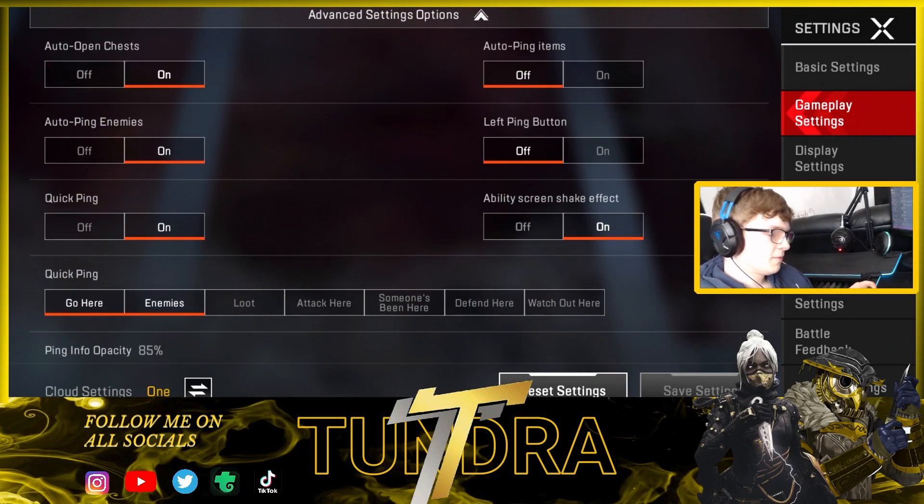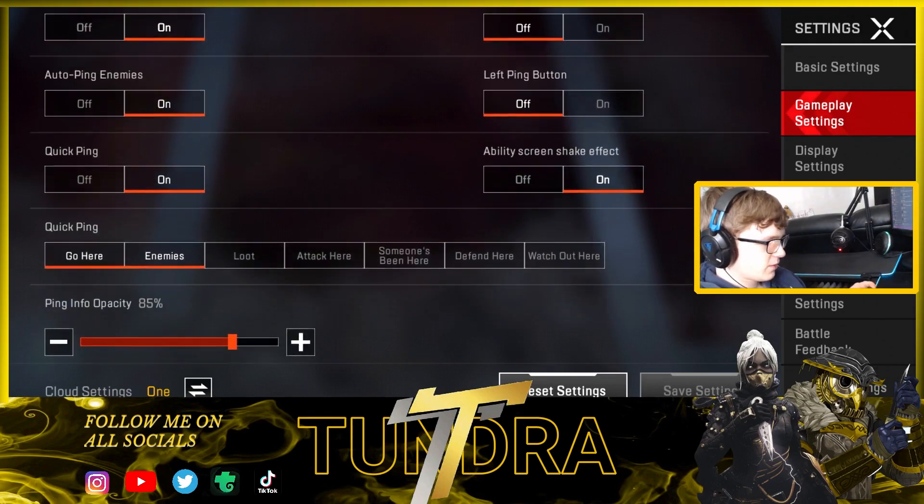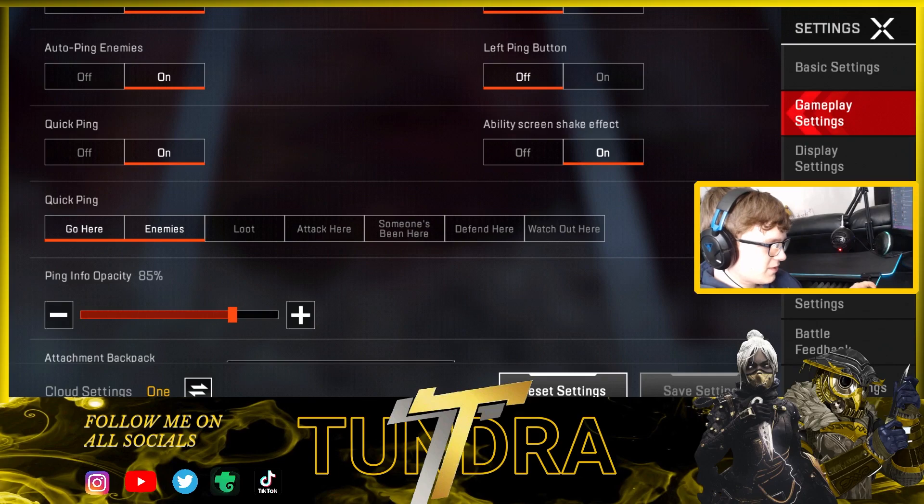Auto open chest I've got on because it opens up super quick — that's another advantage. Auto pickup I've got on for those settings as well. Auto ping I've got off because anything above purple or blue will get pinged, and that's super annoying for my teammates. Left button ping is off — I think one ping button is enough. Auto ping enemies I've got on, because if you don't see them and they get pinged, you automatically know they're there.